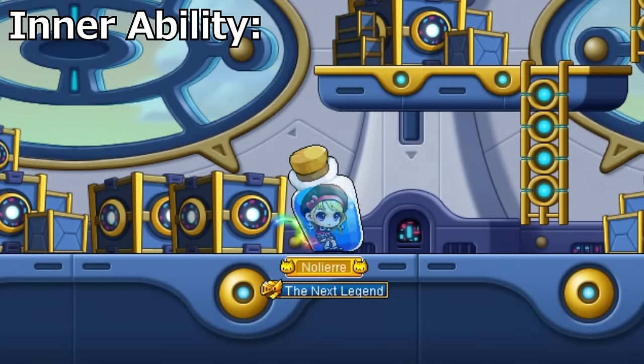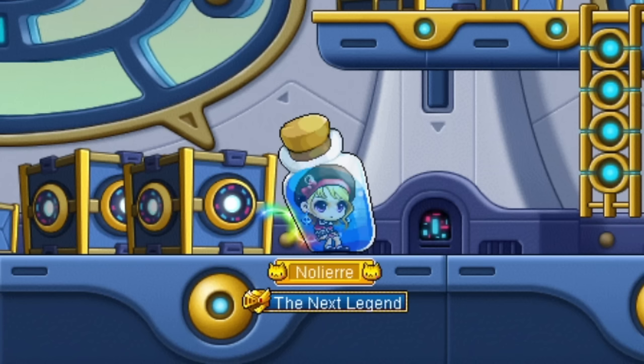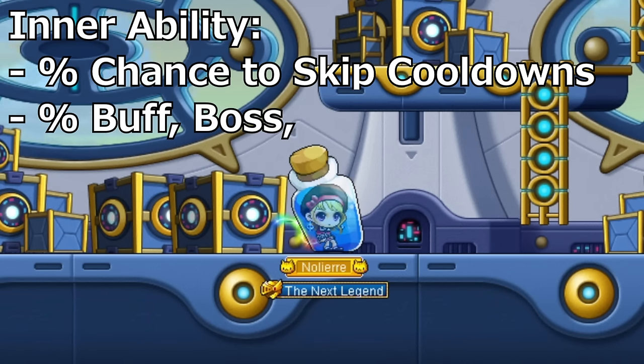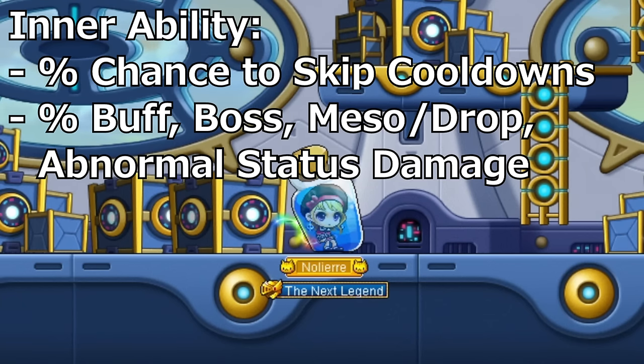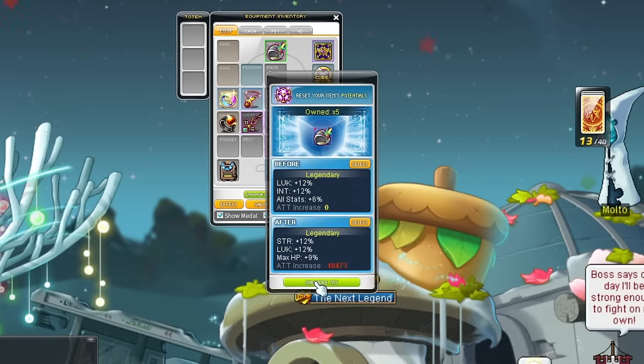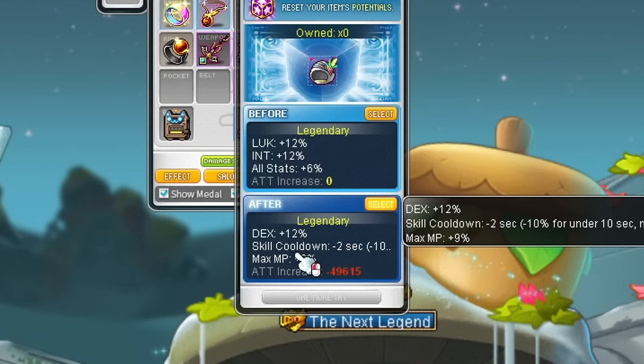For Inner Ability, since Phantom has a bunch of useful short cooldown skills, get Cooldown Skip. It can reset AB Link for all classes, but for Phantom specifically it can also reset Tempest and sometimes your iframe skills. For the 2nd and 3rd lines, any mix of buff duration, boss damage, meso or drop rate, or abnormal status damage works - the usual things, with the addition of buff duration to keep things like Final Cut up longer. Cooldown hats are useful mainly because your whole 5th job's cooldowns get reduced - ideally Phantom will eventually want a minus 4 second hat, but a minus 2 second hat with at least 1 line of stat is still useful.